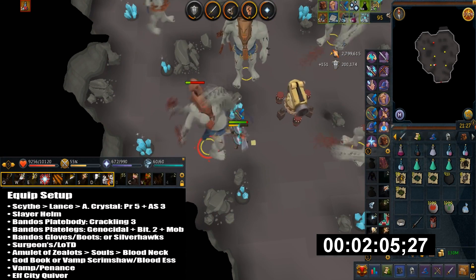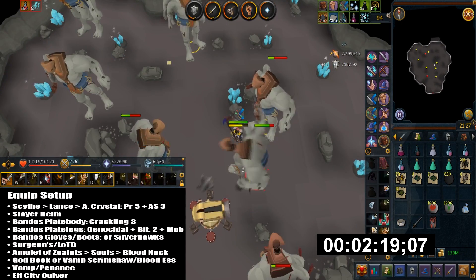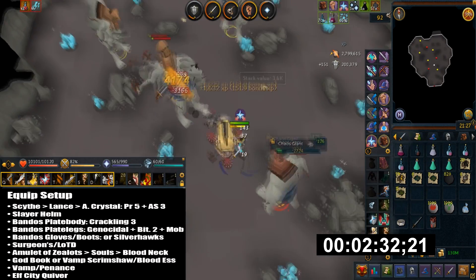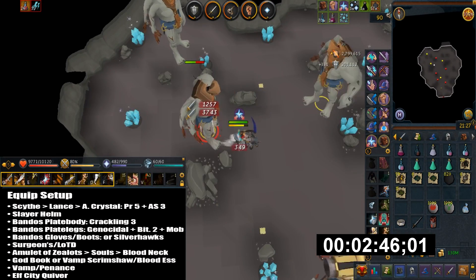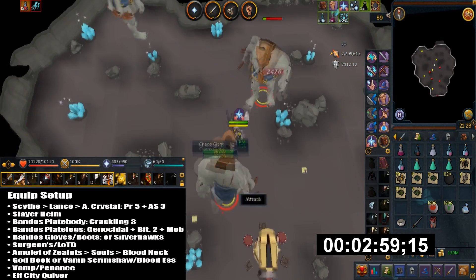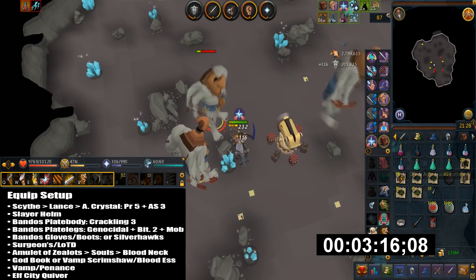Then I have Full Slayer Helmet. I would bring Bandos or Torva Plate Body — Bandos should be fine. The perks I have is just Crackling 3. Then I have Bandos Plate Legs with the perks Genocidal and Biting 2 plus Mobile. Then I have Bandos Gloves and Bandos Boots. You can maybe use Silverhawk Boots if you want agility XP.